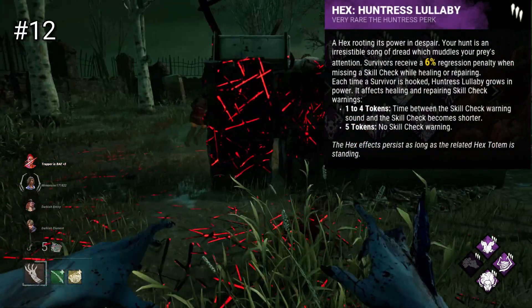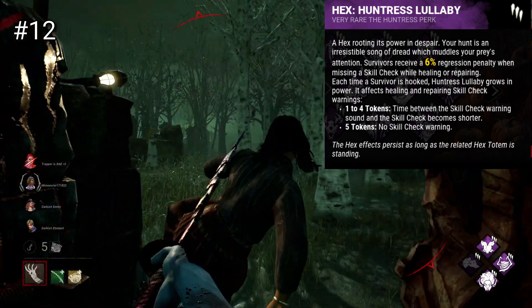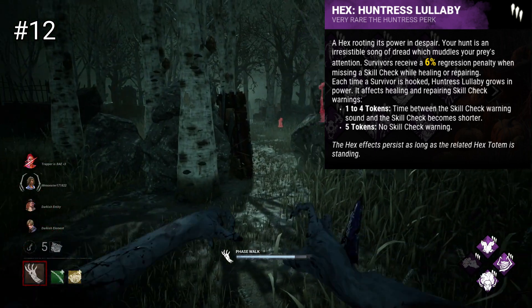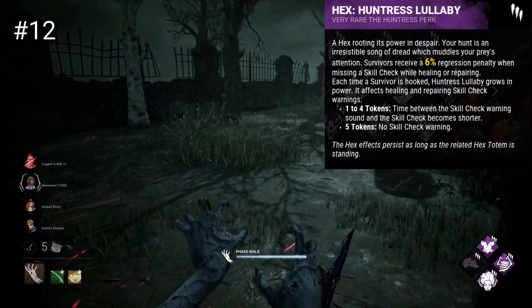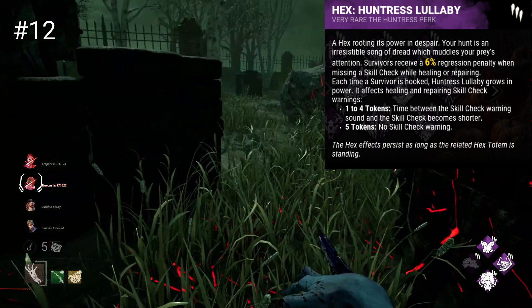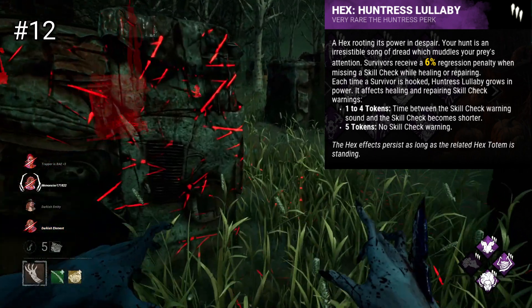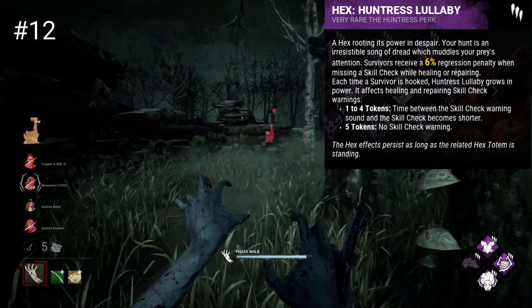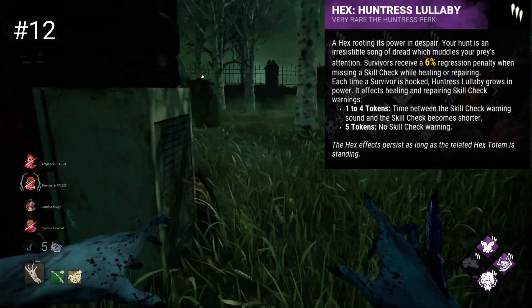Hex Huntress Lullaby is going to start us off. Huntress Lullaby is a Hex perk that requires you to build up tokens, gained by hooking survivors. At one token you will shorten the time between the warning sound of a skill check by 14% for survivors, for 2 it's 28%, for 3 it's 42%, for 4 it's 56%, and for 5 the skill check sound will be completely removed. If a skill check is missed, survivors also get an extra 6% regression penalty in addition to the base 10. This perk aims to make skill checks particularly hard and require a lot more focus, as without the sound they can often be hard to react to in time.